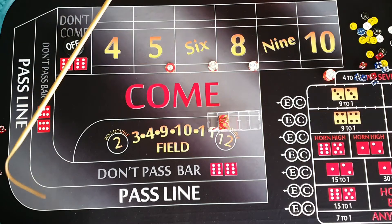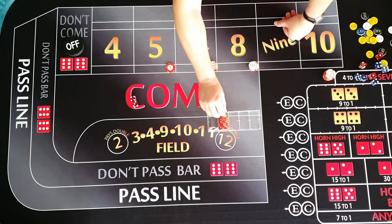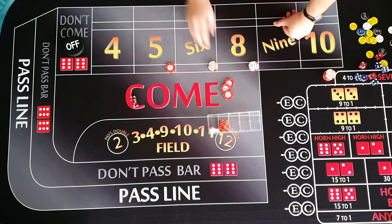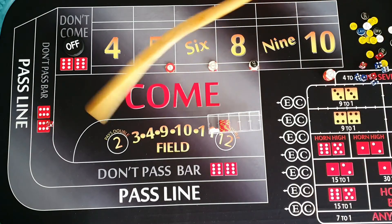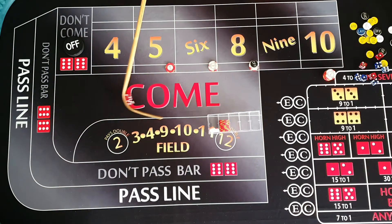Straight out of the gate we've got a 4-3-7. So that's a loser — I'll just pass the dealer the same amount. Now at this point you could go, okay I've been bitten once, maybe I'll stay off and see if a point gets set. I don't always need to track the point here. And it was a good thing to stay off — that was another back-to-back 7.